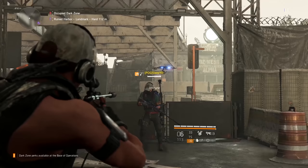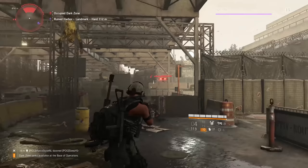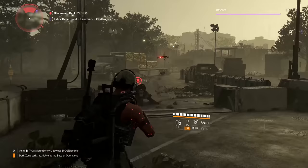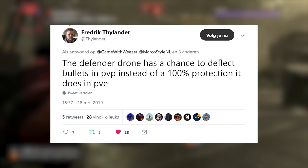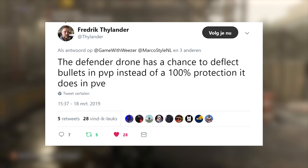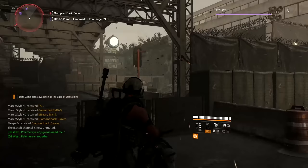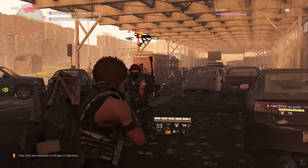Next up, let's talk about the deflector drone. In my sniper one-shot build video I said the deflector drone was a little buggy — sometimes it wouldn't work, and even when it did, it wouldn't always block sniper bullets. I assumed it was a bug, but I was wrong. A developer at Massive, Frederick Thielander, confirmed on Twitter that for PvP the deflector drone has a chance to deflect bullets, but it doesn't always do it.